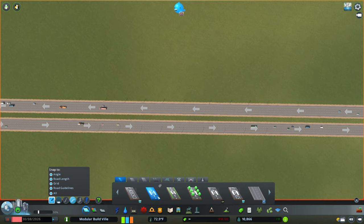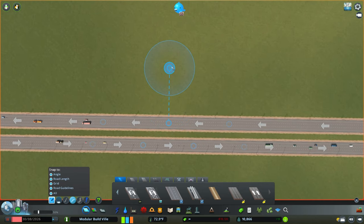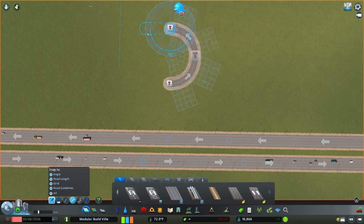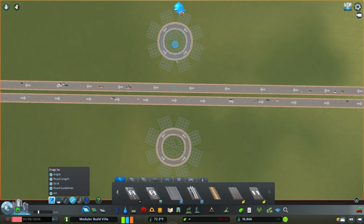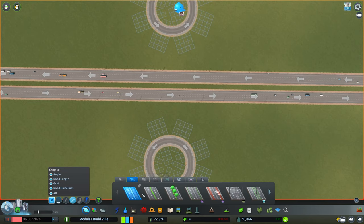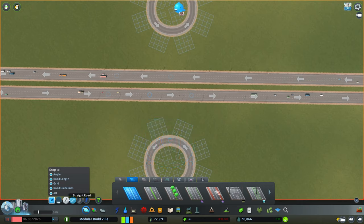For the next design, come into roads and grab a regular two-lane one-way - you can use industrial road if you want for a slightly different aesthetic. Along any road guideline on your highway, find the 10 marker and draw out by five tiles, then draw a five-deep roundabout using the blue line to confirm you're at five. Then do the same thing on the other side - two little roundabouts equal distance away from the highway. Come into either a large or medium road - whichever you prefer, including content creator pack roads if you have them.